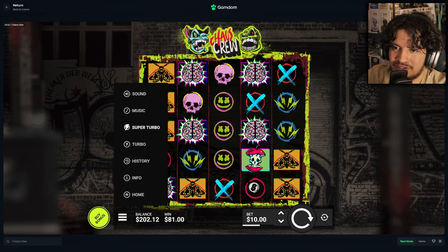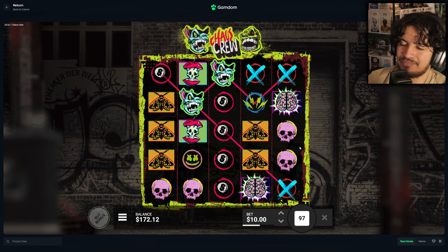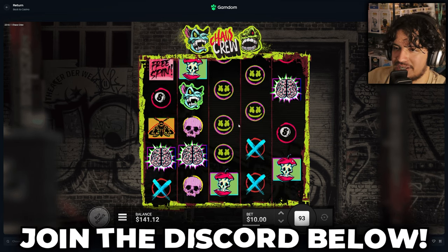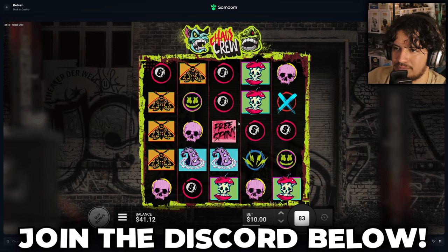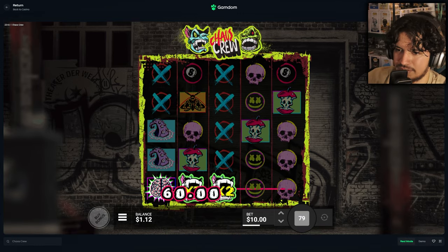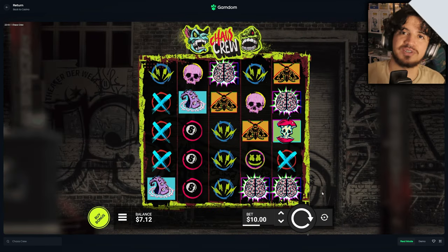If you guys still enjoyed, remember to subscribe, hit that bell, let me know down below if you want to see more Wheel Decide bonus buys. Horrible session. Make sure you guys join the Discord down below in the pinned comment — every single day I give away $500-$700 worth of free spend so if you're not in there you're missing out. Let's finish out these spins — $60 there, a few more spins. Last spin is done. Thank you guys so much for watching — it's been Tony, see you in the next one, peace.